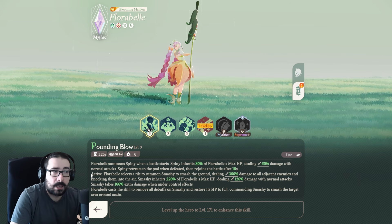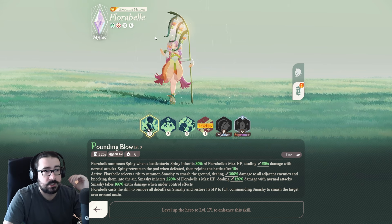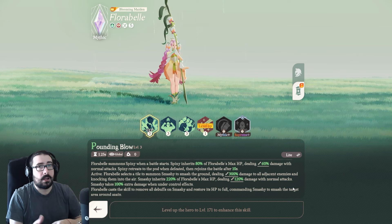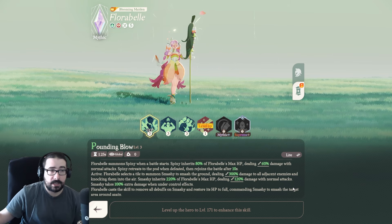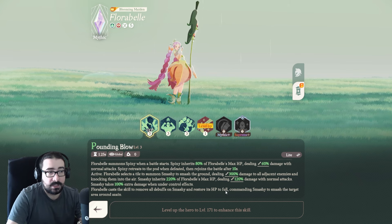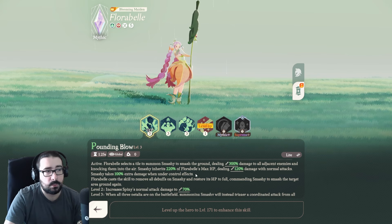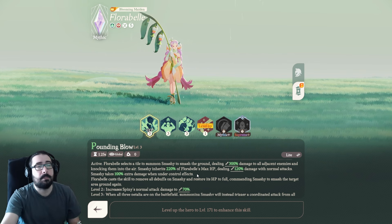The active of Pounding Blow summons Smashy on the first trigger. Smashy is a really strong unit — the strongest she has — dealing 300% damage to all adjacent enemies, slamming down and knocking them into the air. Don't underestimate the value of CCs. She's also a Wilder, so she could benefit Arden as well if you like to play Arden with CC and the ult. Smashy has 220% of Florabelle's max HP and deals a little more than Florabelle's damage with normal attacks. However, Smashy takes 100% extra damage when under control effects, so you really don't want her CC'd — but we have a solution at Supreme Plus we'll check in a little bit.